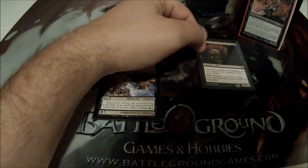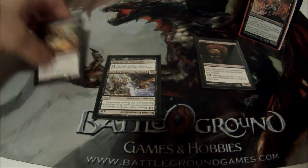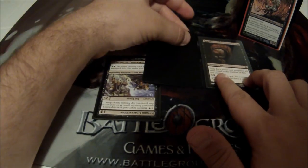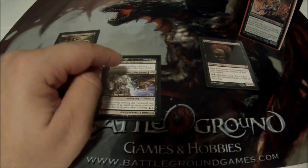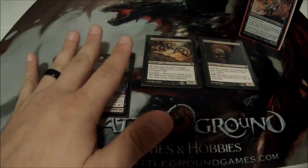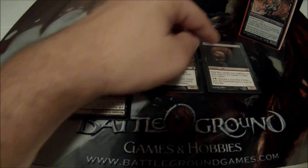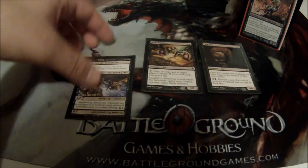Night Eyes also combos well with Pack Rat. With Pack Rat I pay three, pitch a card, get a copy of Pack Rat. But now that pitched card is in my graveyard, so I pay five with Night Eyes to reanimate it. It lets me more freely pick cards I want to pitch to Pack Rat and then reanimate them with Night Eyes — they really synergize well together.